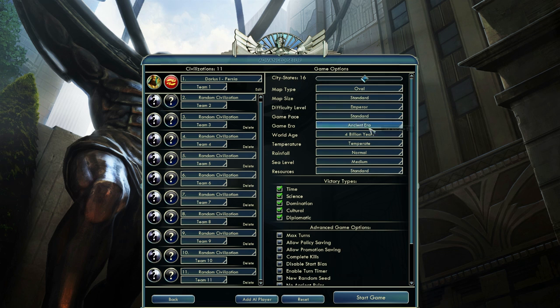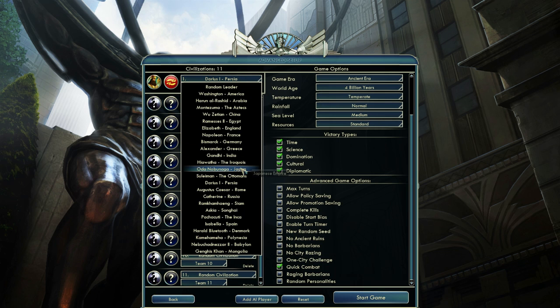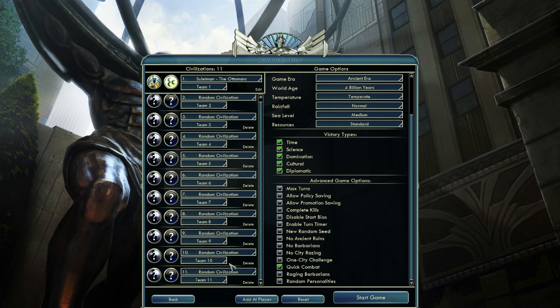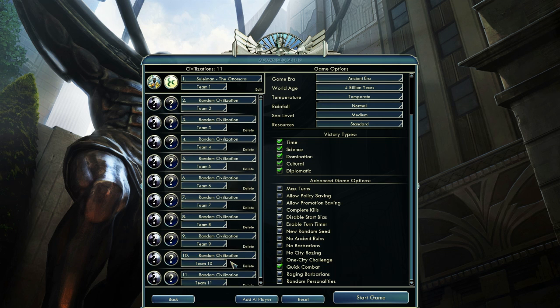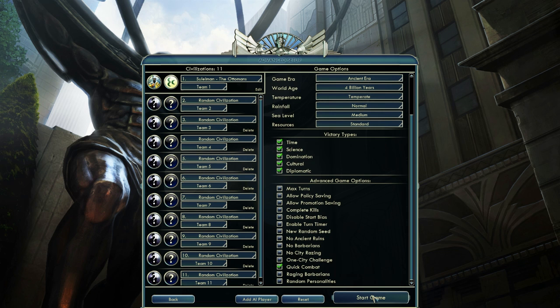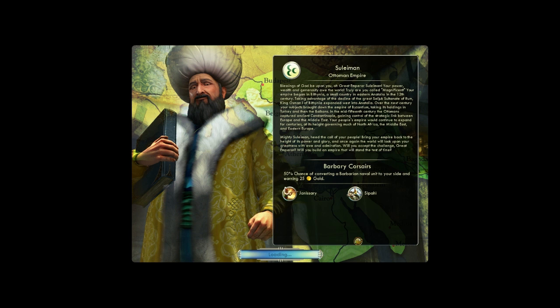All other things standard. I'm going to take Quick Combat and choose Suleiman of the Ottomans, which is probably the weakest civ to play with — not only on this map type but in general. It's one of, if not the weakest civilization in this game. So if you play with any other civ you're going to have an easier time. I made it easier on myself by adding more civilizations, but I'm going to play with the weakest civ in the game.